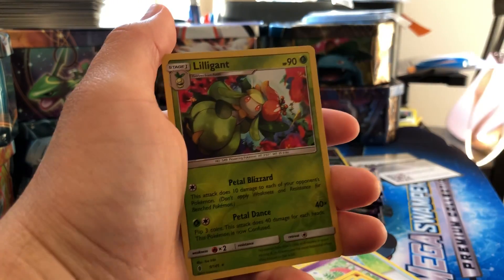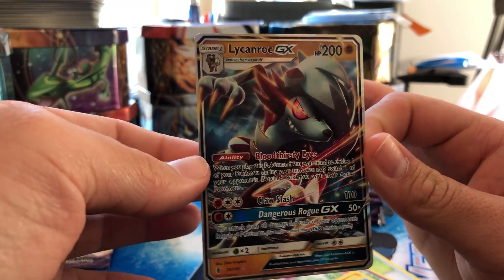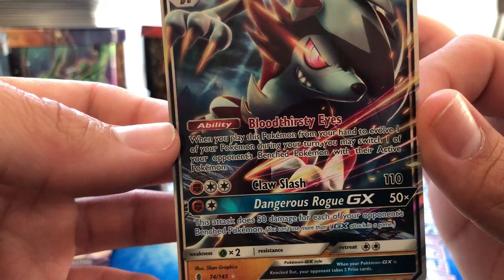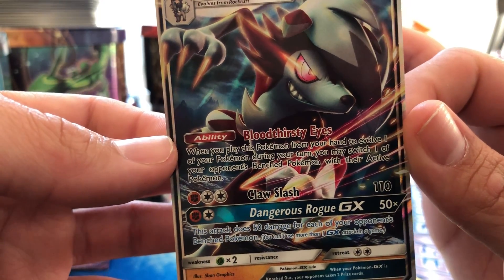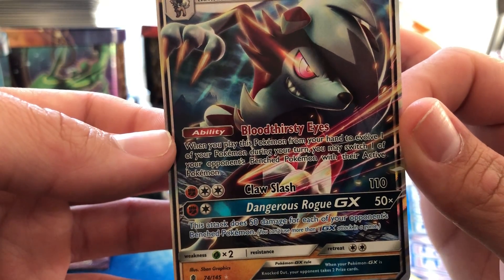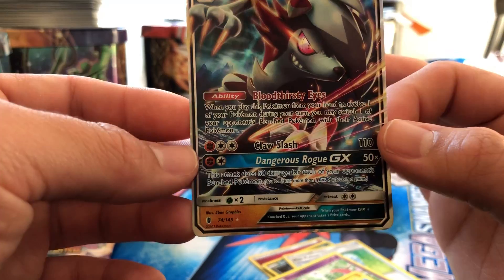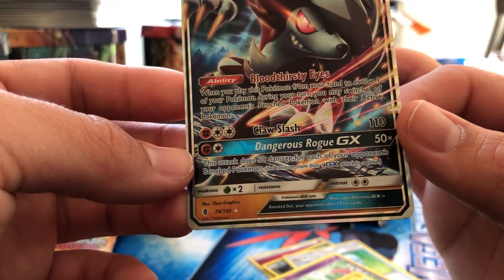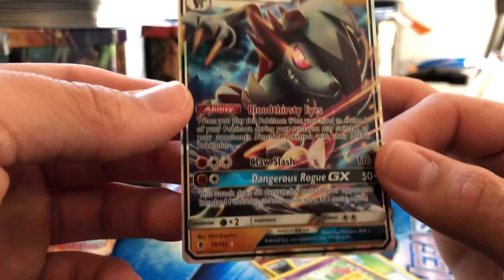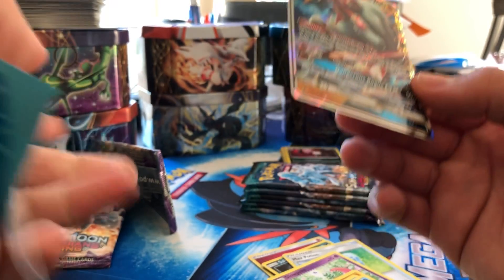Oh, a reverse rare — Lycanroc GX! Holy crap, look at that. Lycanroc GX has the ability Bloodthirsty Eyes: when you play this Pokémon from your hand to evolve one of your Pokémon during your turn, you may switch one of your opponent's benched Pokémon with their active Pokémon. Claw Slash and Dangerous Rogue GX — this attack does 50 damage for each of your opponent's benched Pokémon. Wow, that's pretty OP. I'm gonna sleeve this one up — great pull!